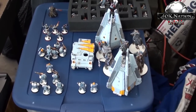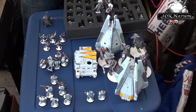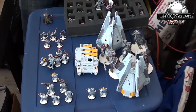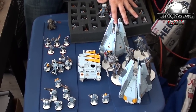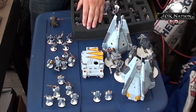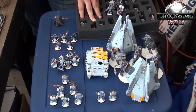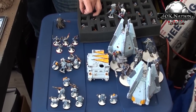One of the Thunderwolf Cavalry is a Wolf Lord with all the accoutrements he could possibly have: Runic Armor, Frost Weapon, Storm Shield, Wolf Tooth Necklace. Everybody else is pretty much how I always put them out. I have a ten-man squad of Grey Hunters with two Melta Bombs each, Mark of the Wolfen, and another drop pod. Then the exact same build in a Rhino. I have a squad of Wolf Scouts with Melta Bombs and one Meltagun, and two Long Fang Packs — one all missile launchers and the other three missile launchers and two Lascannons. That is my entire list.